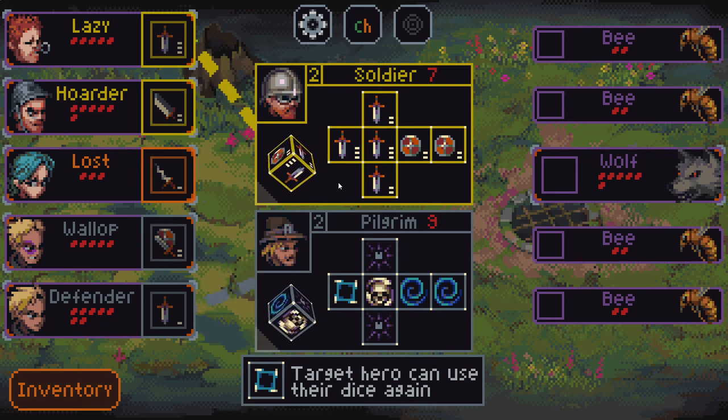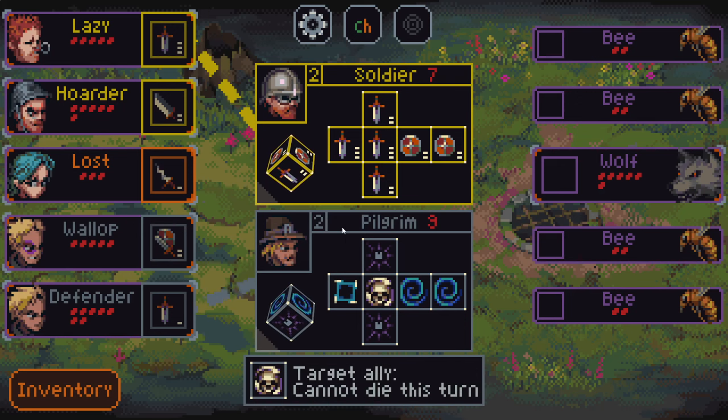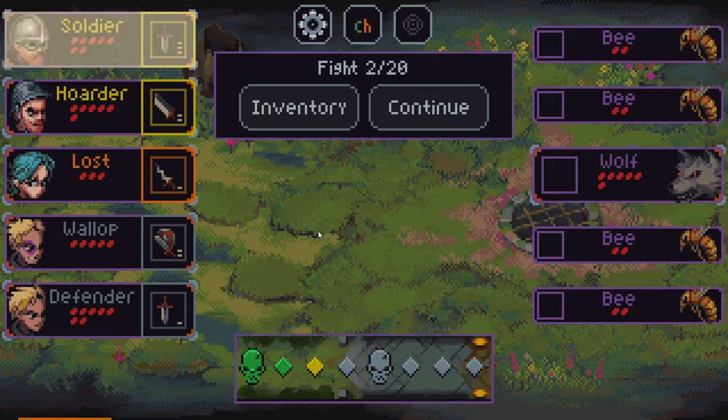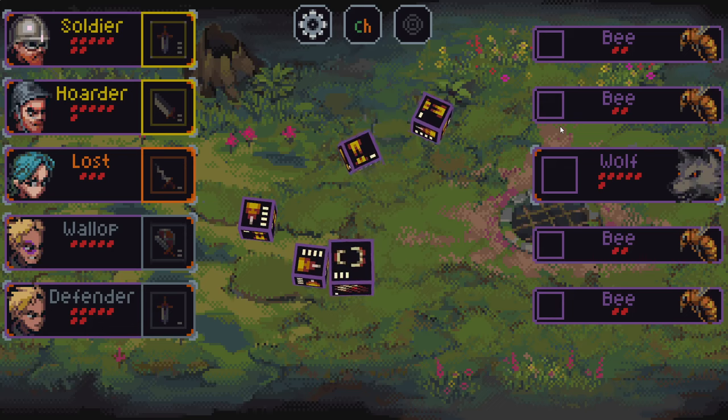We also have a choice for a random level two level up. When a character dies in this game, all that happens is they're eliminated for the fight, but they'll be back next round with half health. So dying isn't that bad, but not dying is also good. I'm going to go for the soldier because getting good fundamental damage is really important in this game.